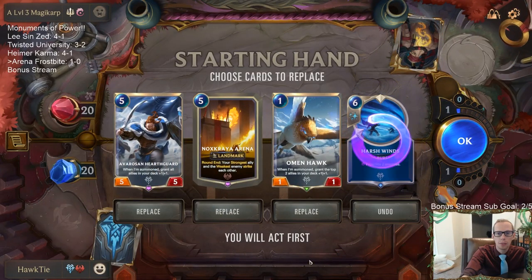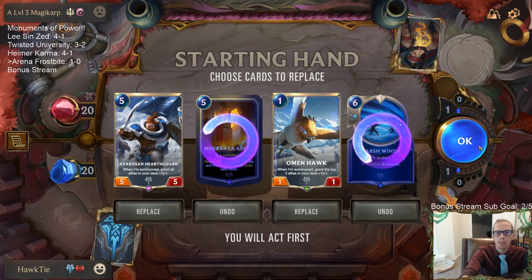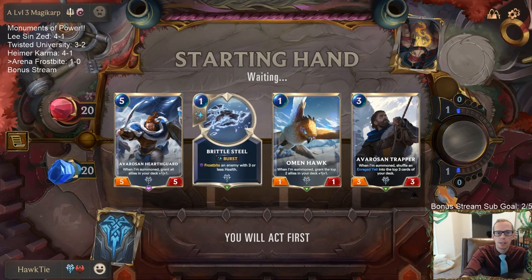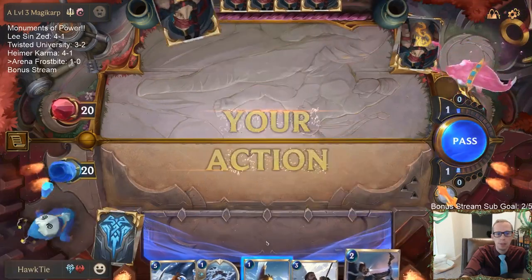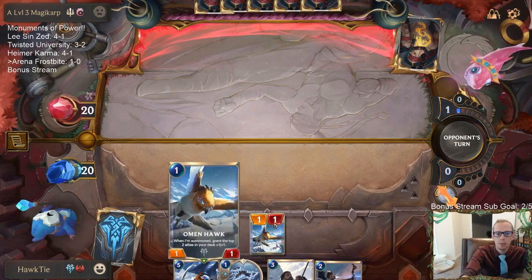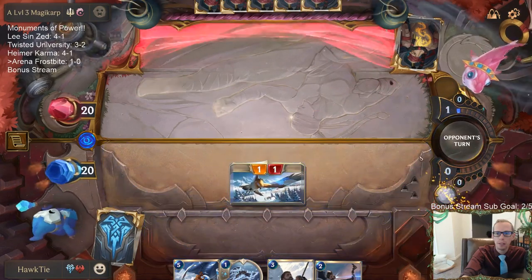We have the Arena. Karma/Lux usually plays some larger things. I'm going to mulligan the Arena — I like Hearth Guard as a card and I'll keep that because this should be a longer game. Playing Hearth Guard on turn five should have more opportunity to give the plus-one plus-ones. Also, being a longer game means we probably have more time to find another Arena if we choose.